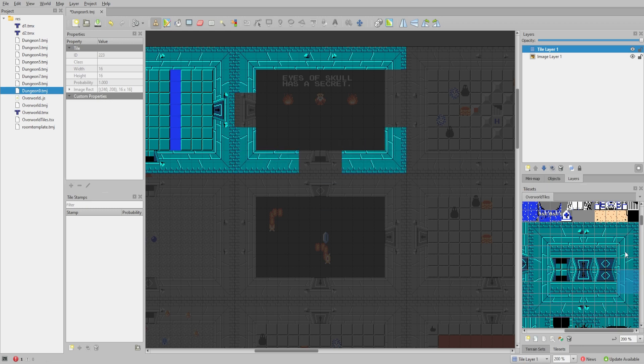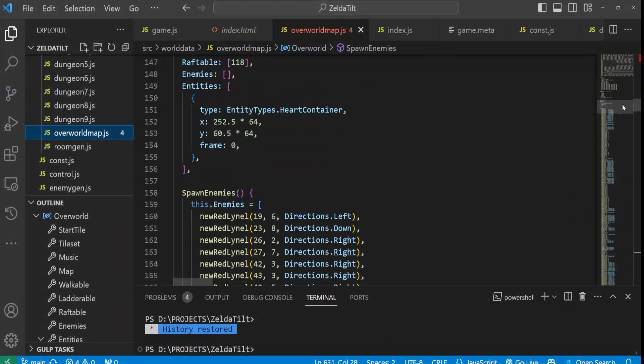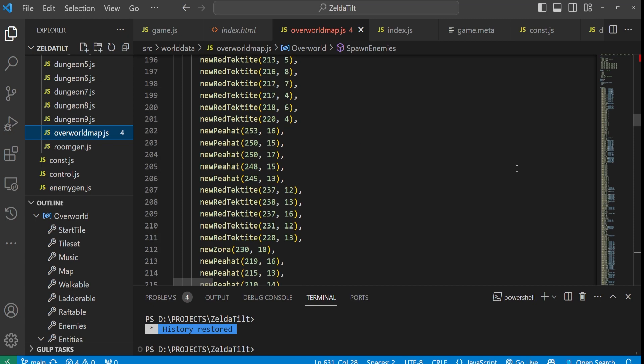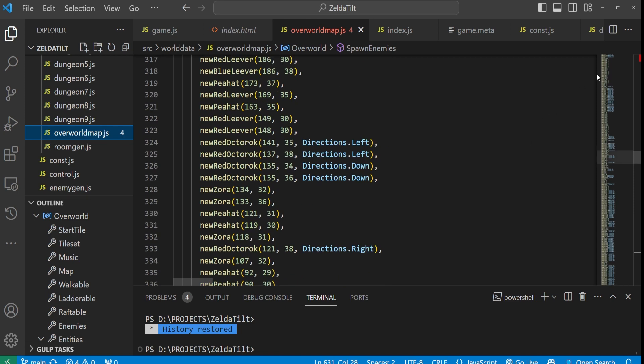Luckily, all the maps showed where items and enemies were located in the overworld and in dungeons. Unluckily, I had to type in the coordinates by hand for all of them. Once all the data was in place, it was a matter of going back to add the behaviors for all of the enemies.